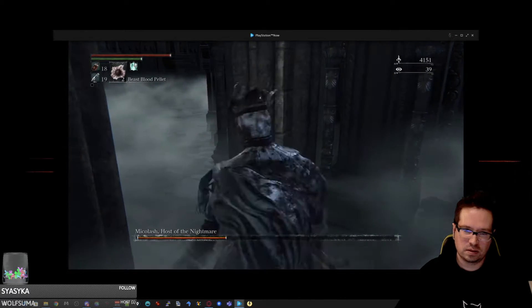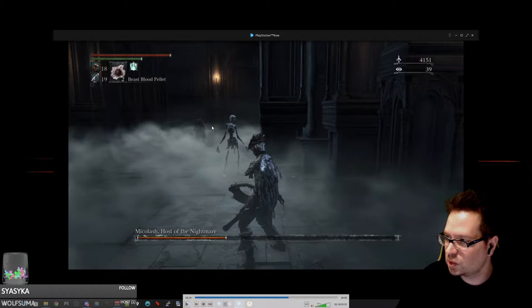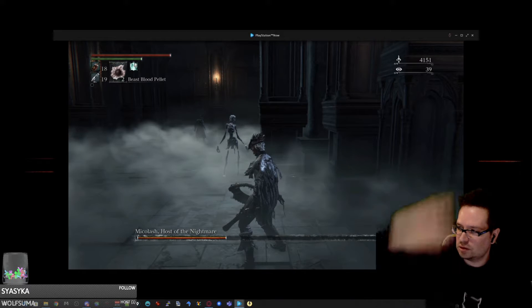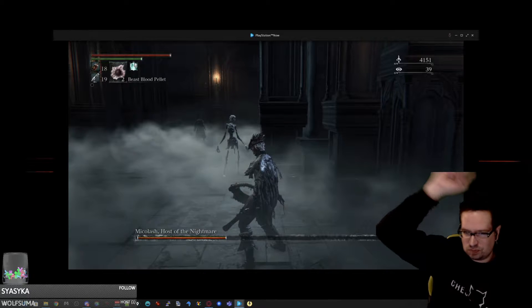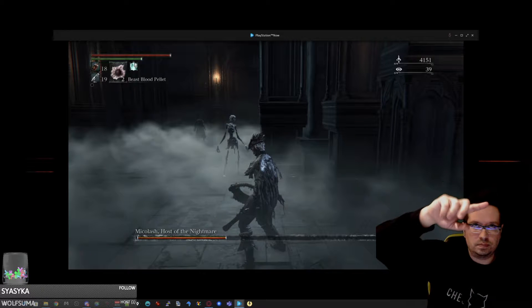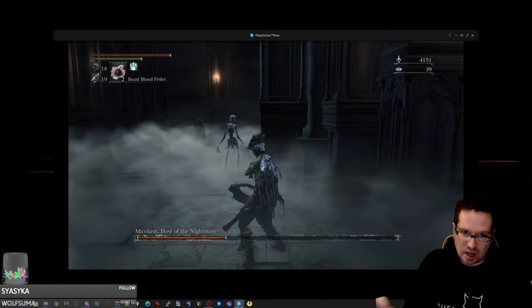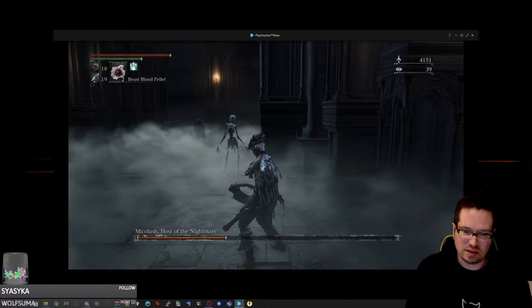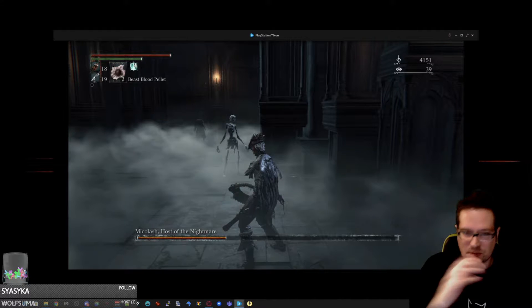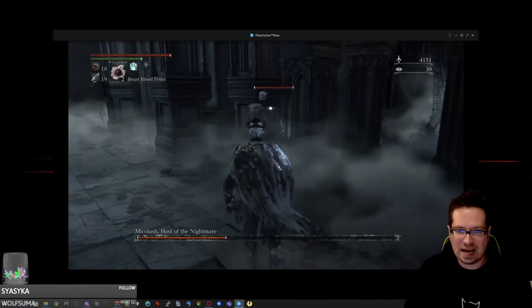He runs away, runs over here, and what's supposed to happen is you run in to get him and this wall comes down and now you can't get to him. You have to go figure out where the hole in the ceiling is to drop down into that little box that it becomes, and fight him in there - he messes you up because you're trapped in a small space and he's doing AOE stuff. That's what's supposed to happen.